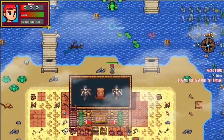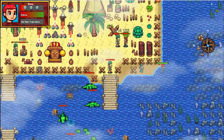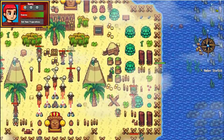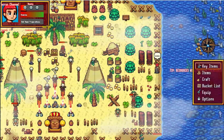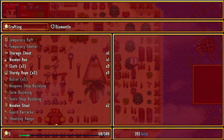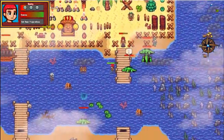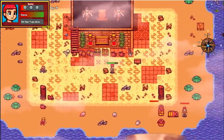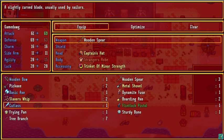I guess I can only use it once. I feel like I'm almost there. We got a cutlass - is that stronger than what I have currently? A little stronger, less defense though.